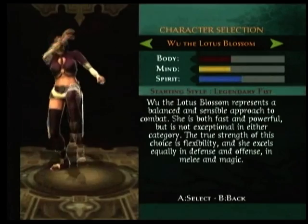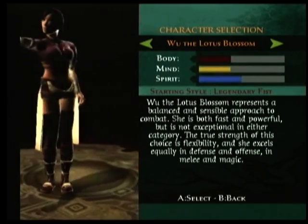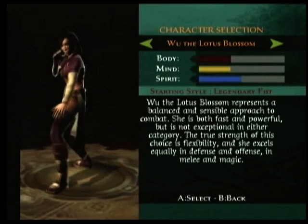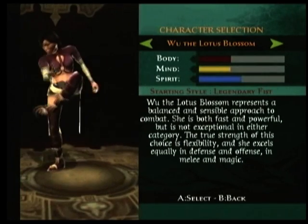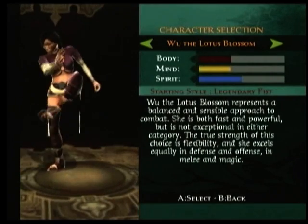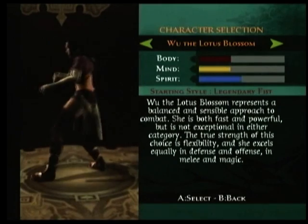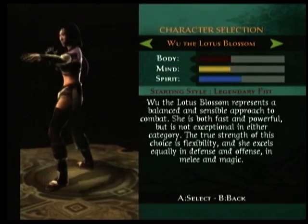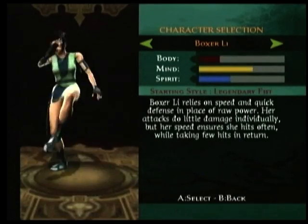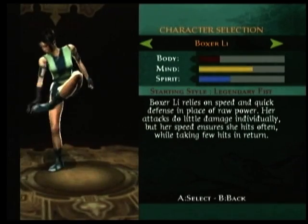First off, we'll start by showing off character creation in Jade Empire. There are seven basic character appearances you can choose from and customize as to starting ability and starting styles. The first character is Wuala Lotus Blossom. She represents a balanced and sensible approach to combat — both fast and powerful, but not exceptional in either category. Next is Boxer Lee, a very fast character who relies on speed and quick defense in place of raw power.